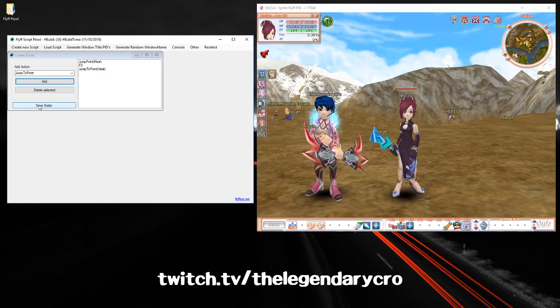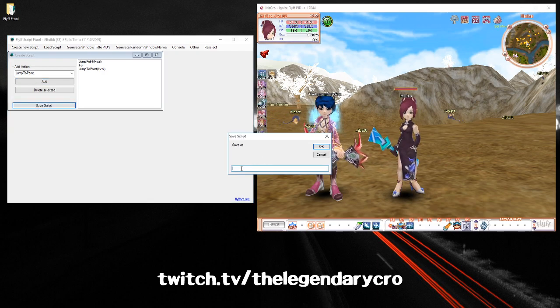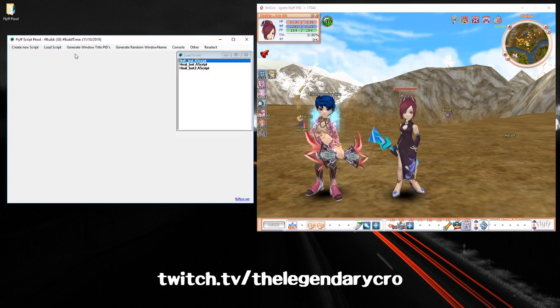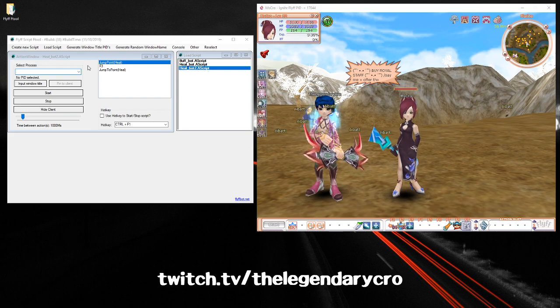You can click Save Script, name it 'heal bot', press OK, and then click Load Script. You'll see all the scripts you've made in this window. Here's the one we just made — right-click it and click Load.